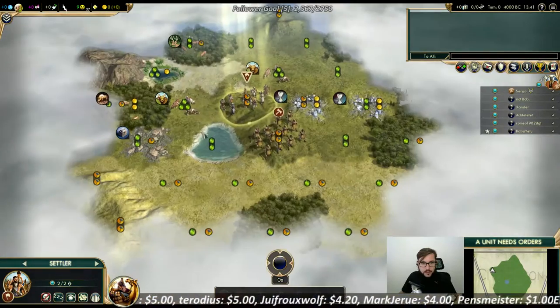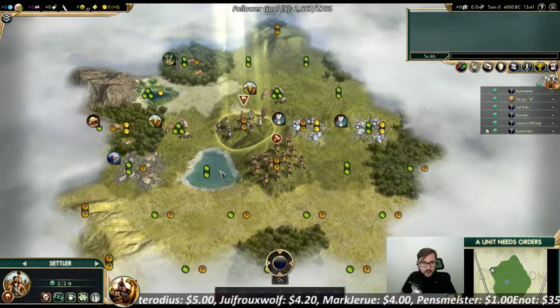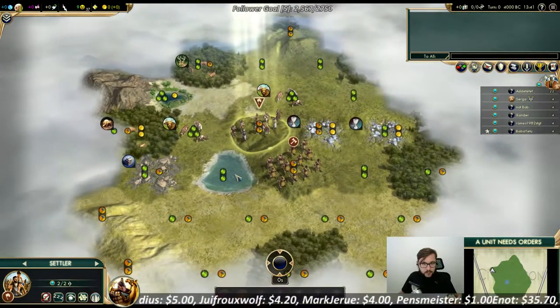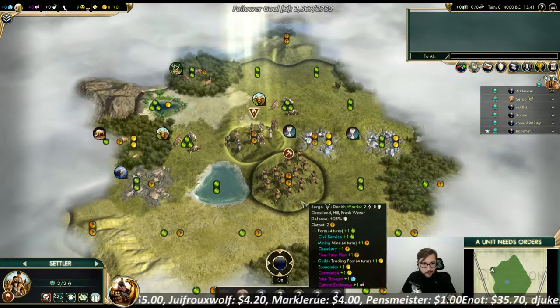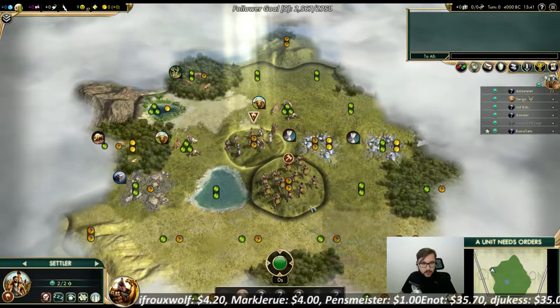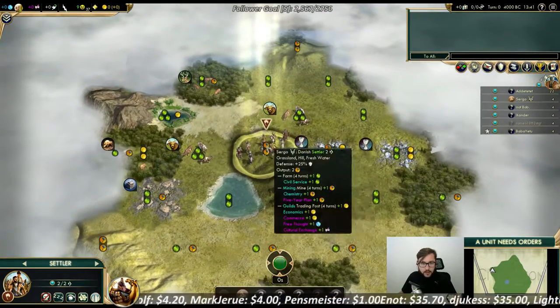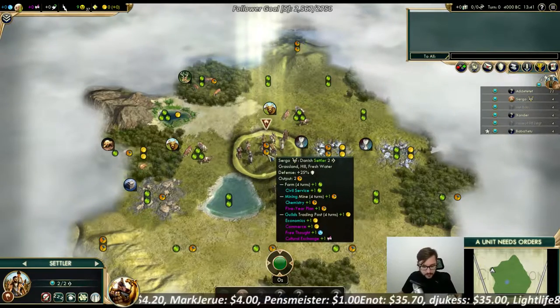Actually that's pretty nice — I like it. No fresh water though, you can't really say that's a nice spot, but you can live without it. There are hills in the first radius as well, so possibly a fast settler without needing to get to pop two. I guess we are planting in place.